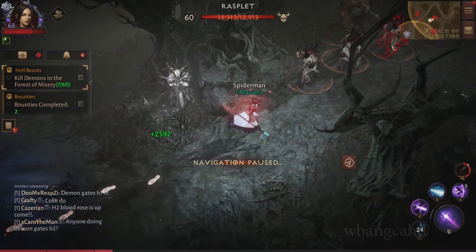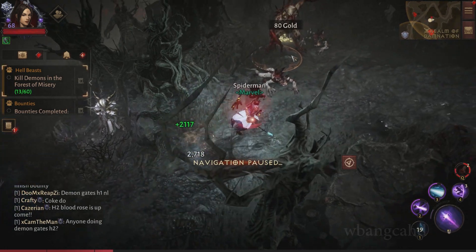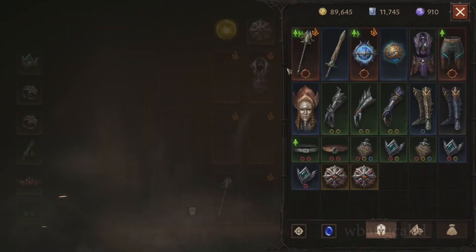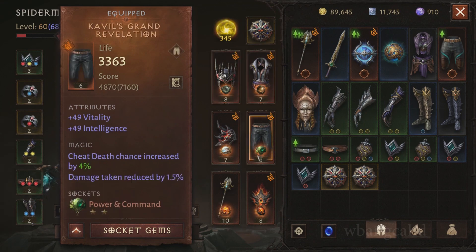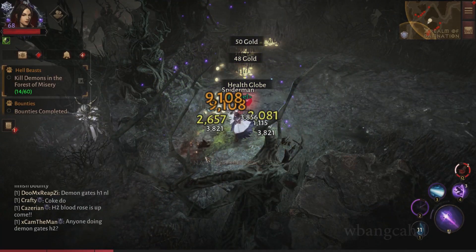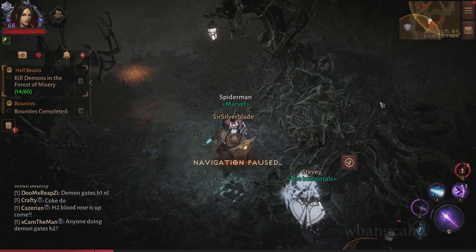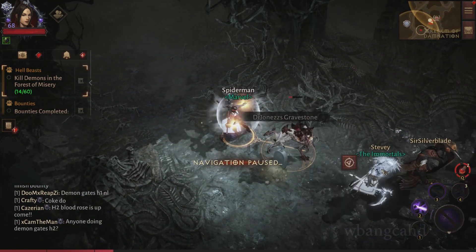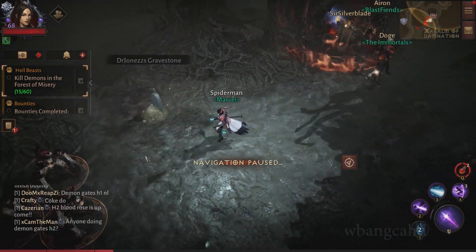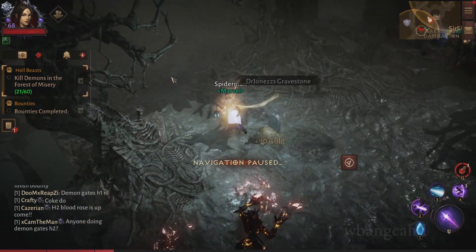You're looking for three attributes on each piece of gear. If all your gear has three attributes each increasing CR by around 70, and you have six gear slots, then your total CR increase is 70 times 6.